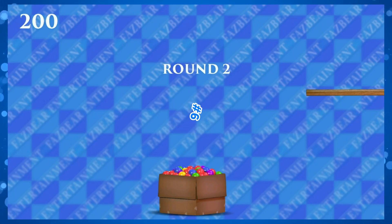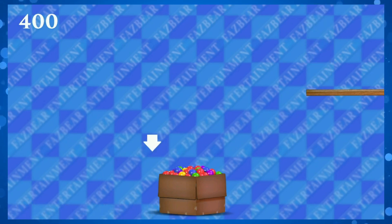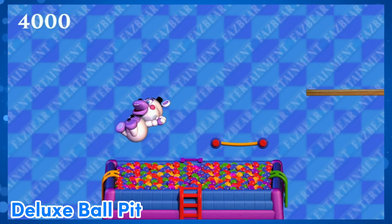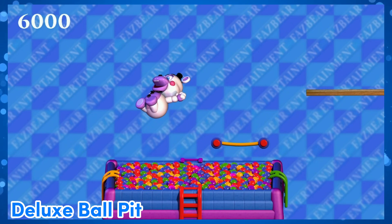Discount Ball Pit. Press the arrow at the right time so Helpie jumps in the box. Press at the wrong time and Helpie dies. The sound effect mixed with the awkward silence just makes this so amazing. Deluxe Ball Pit. Same game except the ball pit is bigger and there's a moving trampoline that will bounce Helpie to his death if he lands on it. It's more challenging than the discount one and makes for one of the best mini games.